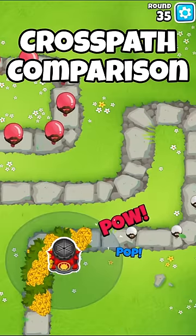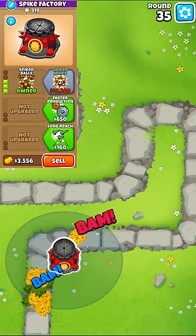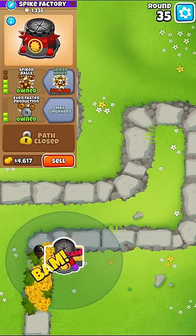Spiked Balls is a great mid-game tower, but how should you be cross-pathing it? A 3-0-0 Spactory places a spiked ball down every 1.75 seconds, and upgrading it to a 3-2-0 makes it lay down balls 1.79 times faster.